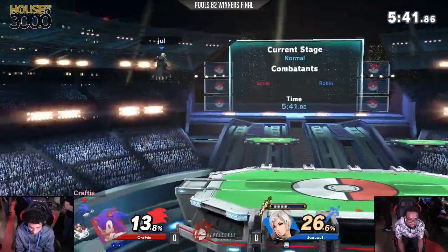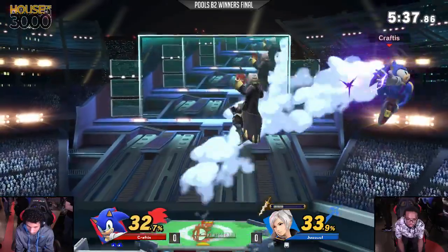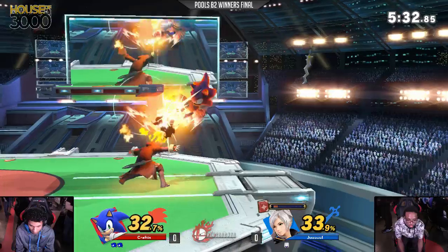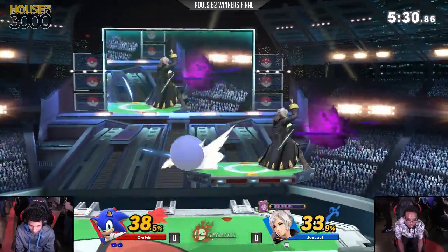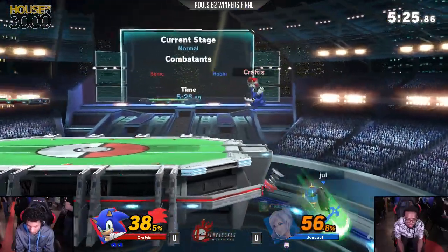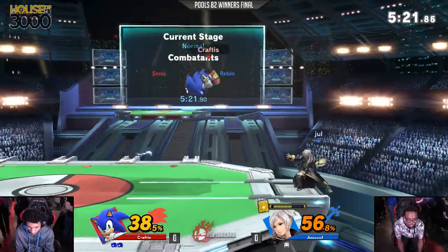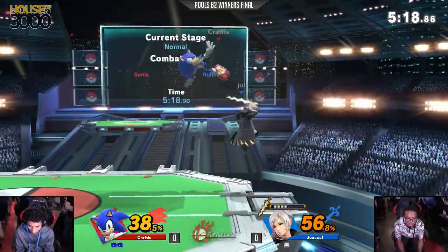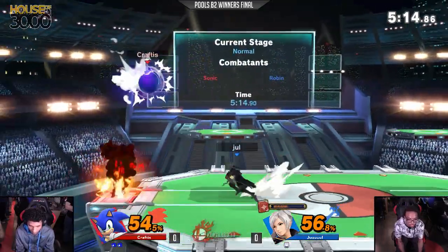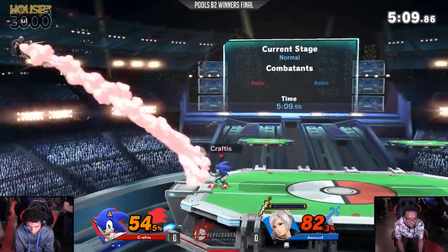The thing about Jewel right now is that I think he's getting a little too overzealous with trying to predict things. Robin has a ton of end lag on her moves, and Craftus has just been keeping at this mid-range where he's waiting for Jewel to press a button and then going in once Jewel is stuck in end lag. I think Jewel's got to wait a little bit more, at least set up traps from a further distance, because he's getting absolutely terrorized right now. And the cashout has not been as high as what Craftus has got.